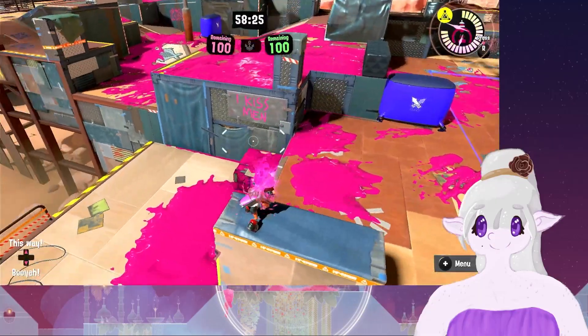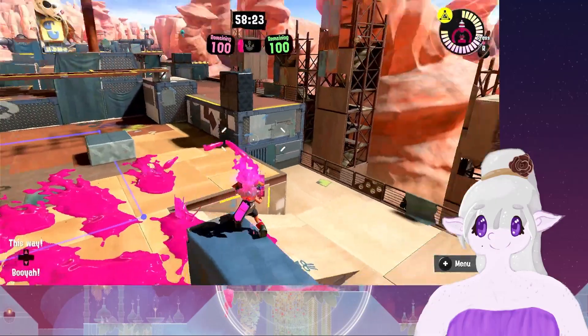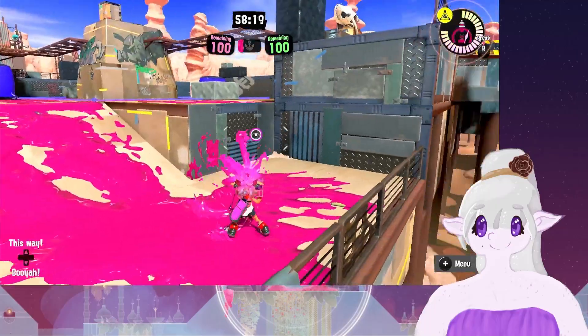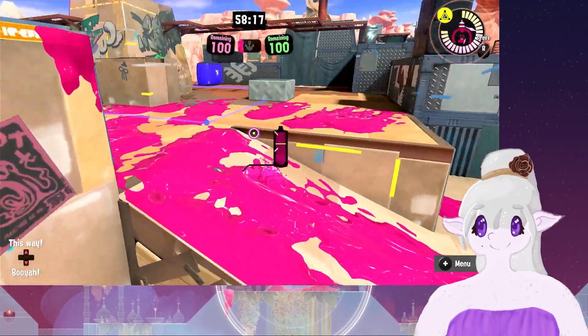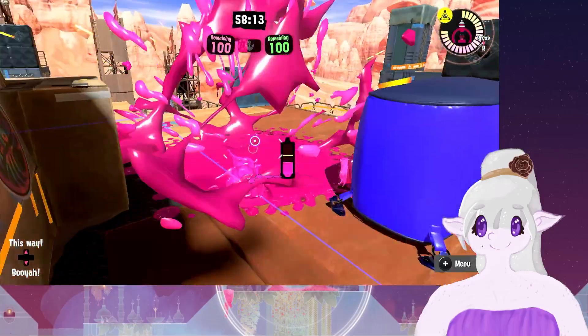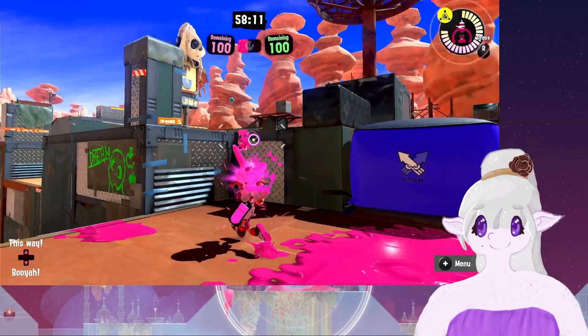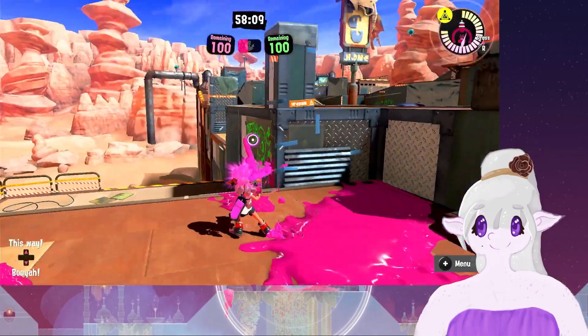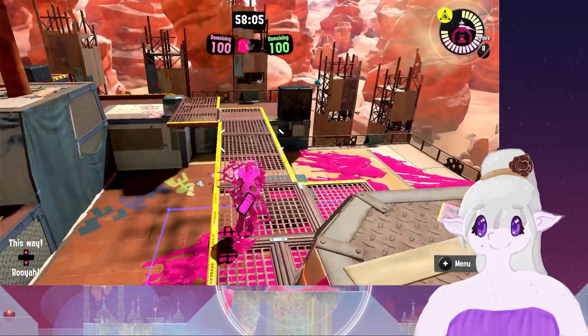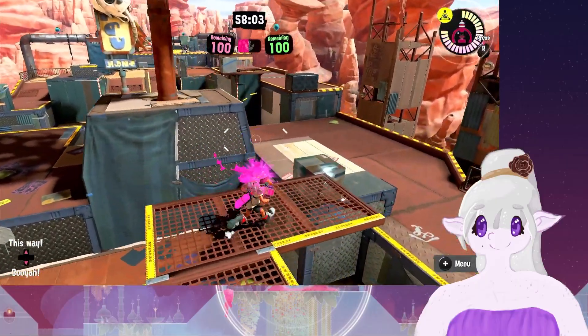There's a cool little sneaky spot right here. You can hide over here and have a fight going on. You can maybe flank someone while they're over there to get behind the little wall. You would expect to be able to get up here, but you can't — the only way is to get up here and then walk over the grating. So that's Scorch Gorge.